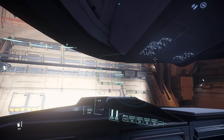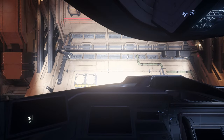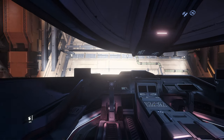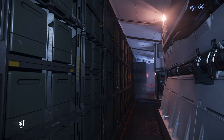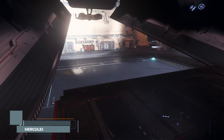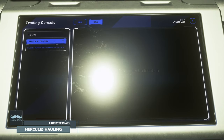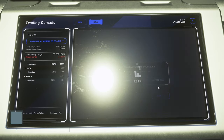Cargo trading is one of the staple game loops in Star Citizen, and with updates expected from patch 3.18, it seemed only appropriate to record what the gameplay looks like in the current patch, not least for the sake of posterity. I'm Farrister, and in this video I give you a mostly real time talk through a cargo hauling run, from loading up the goods to dropping them off for that sweet profit.